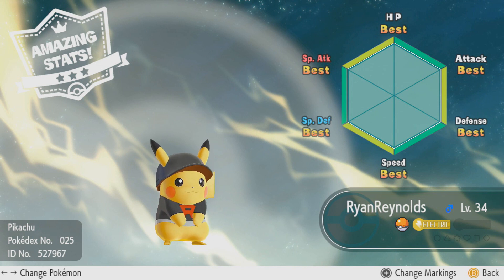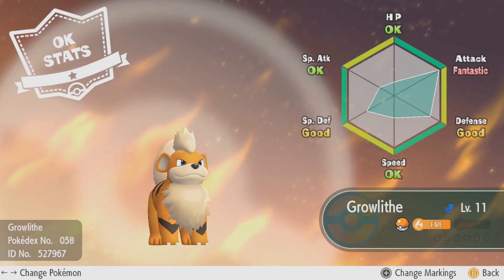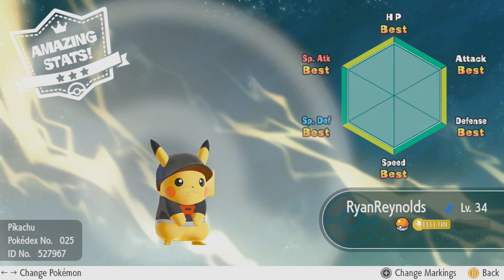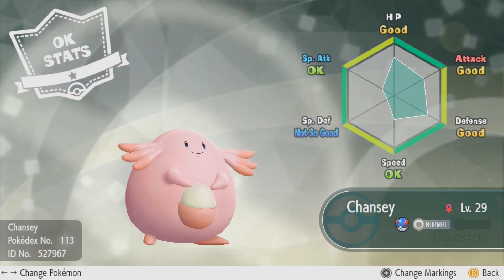If we take a look at the IV chart, the ranking from best to worst is: Best, which means perfect IV; Fantastic; Very Good; Good; Okay; and Not So Good. For your Pokémon's total stats, the rankings are: Amazing Stats; Great Stats; Good Stats; and Okay Stats being the worst.